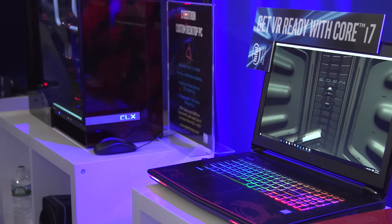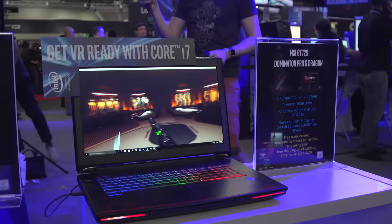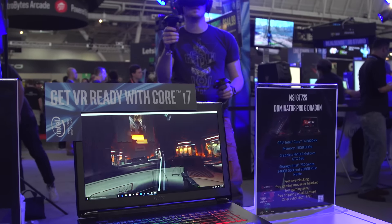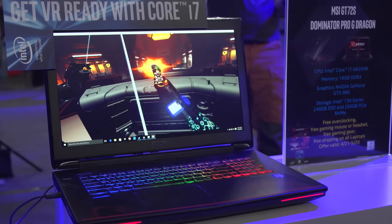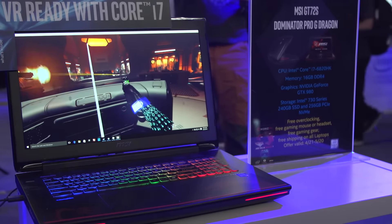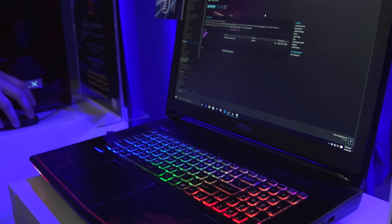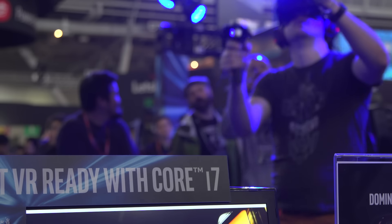Powering all this awesomeness is three different systems. First of all, we're going to check out one of the clients, which is an MSI GT72S. This is an official Vive VR-rated laptop, which is pretty badass. It has a Core i7-6820HK, 16GB of DDR4 memory, and an NVIDIA GeForce GTX 980 — not a 980M, this is actually a fully-fledged desktop graphics card. That's part of the reason why it's rated for VR.